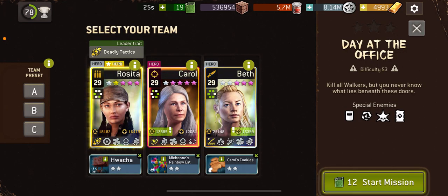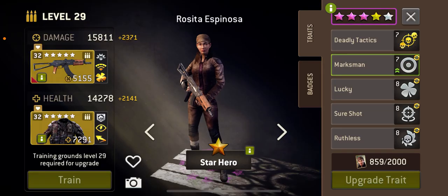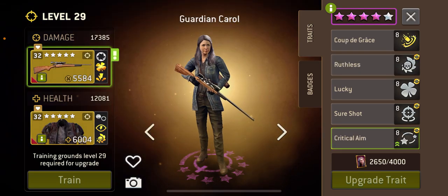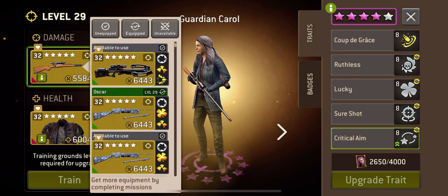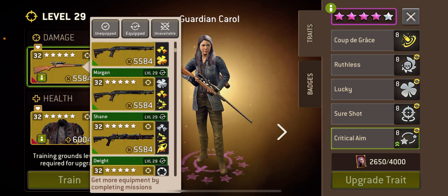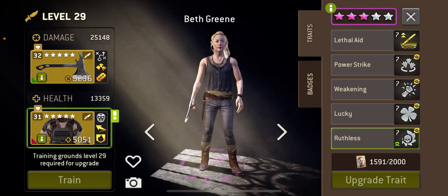Hi everyone, and welcome to Day at the Office at 53. I'm going to be using Rosita with her assault rifle, Carol with the festive shotgun with piercing, and Beth with Mercer's axe.